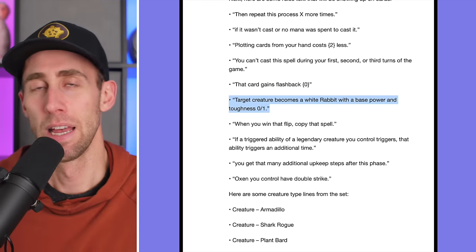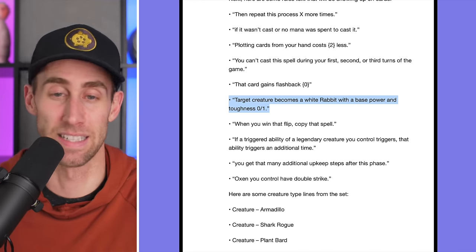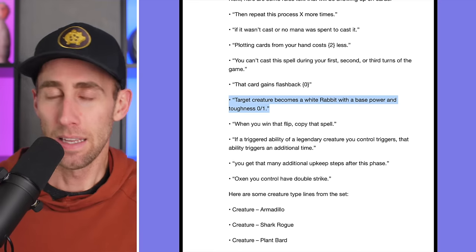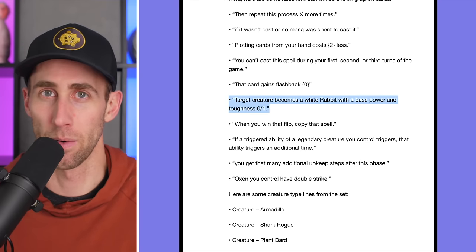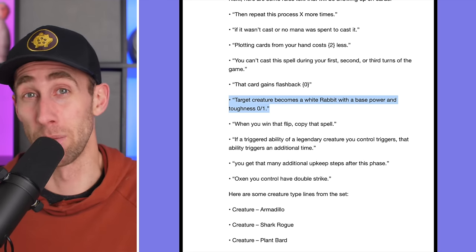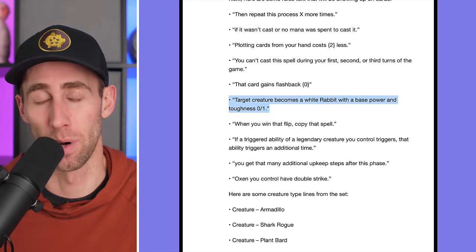'Target becomes a white rat with base power and toughness 0/1.' These transmuting effects — where you're just turning a creature into something useless — are quite nice. It does not say 'until end of turn,' which is great. It does not appear to take away abilities though, so if you do this to someone's commander, they'll still have their triggers. But making something a 0/1 is nice — you can easily take it out. Compare to Darksteel Mutation, which permanently makes it a 0/1 indestructible insect with no abilities.